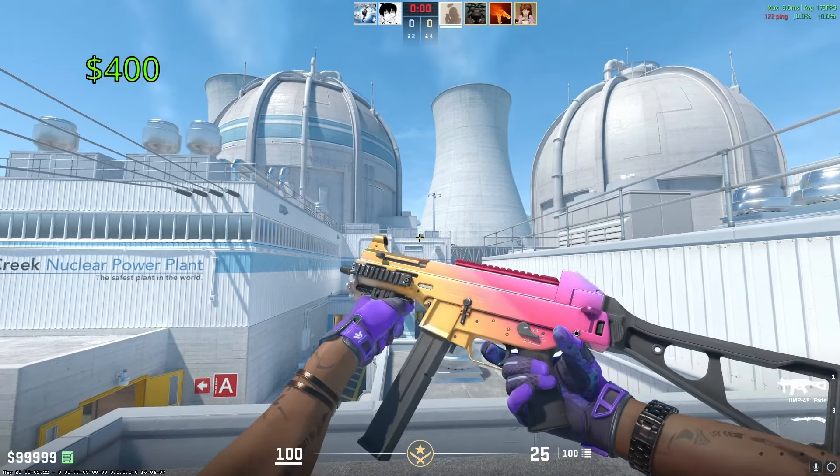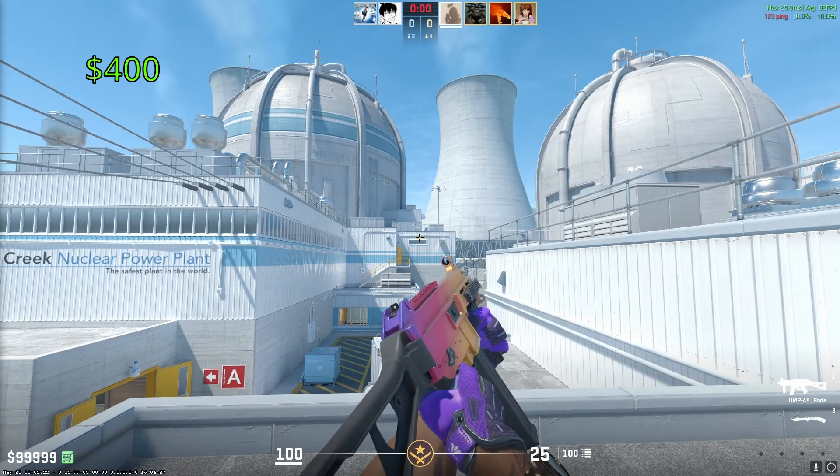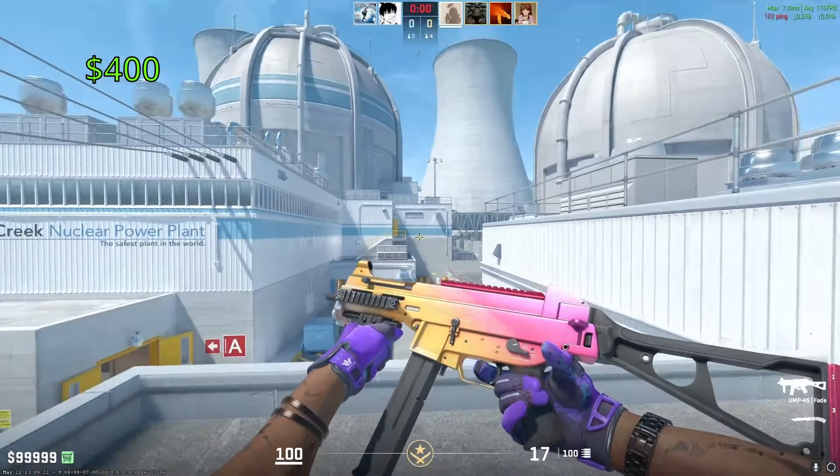Our final SMG is going to be the UMP Fade. One of these in Factory New is going to cost you around $400, probably a little bit over. It is a little bit more expensive than some of the other Fade skins — the only reason being it comes from the 2021 Dust Collection, meaning it trades up to the beloved AK-47 Gold Arabesque.